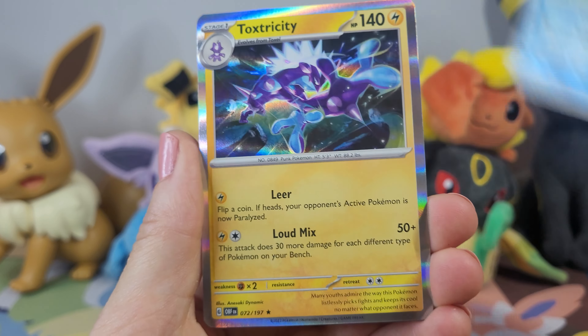We got a Togekiss at the beginning, didn't we? This is crazy. But yeah, it's nice to finally have a new set. I've got a couple different products to open. I do have a booster box, but I will be opening that up one pack or maybe two at a time on my Twitter. If you haven't gone to my Twitter or aren't watching me on Twitter — ooh, that's a really pretty Pidgeotto card, I love that — follow me below.